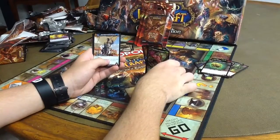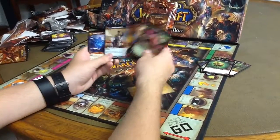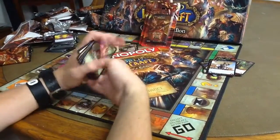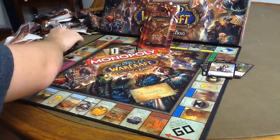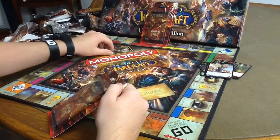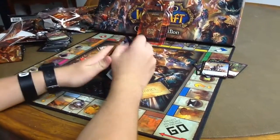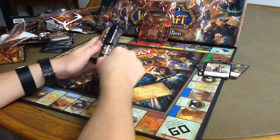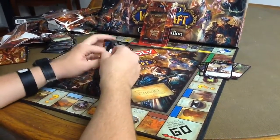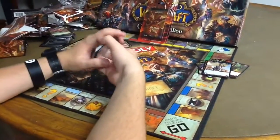We got Grand Admiral Daelin Proudmoore for our Hero card. I think he's the guy that was in the MoP cinematic who fought the Orc — kicking each other's butt. And then good ol' Chen Stormstout came in and owned both of them, taught him a lesson.